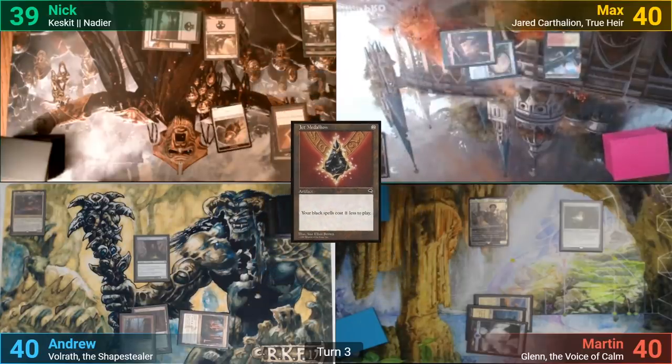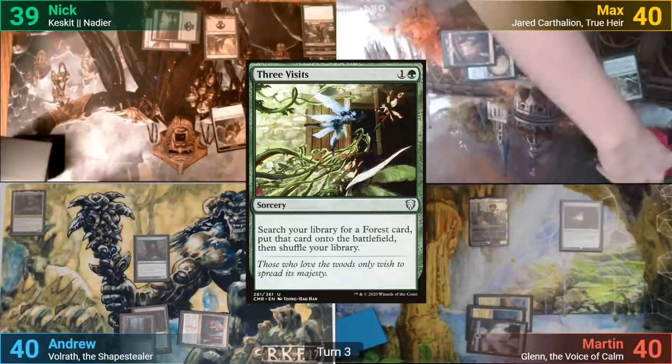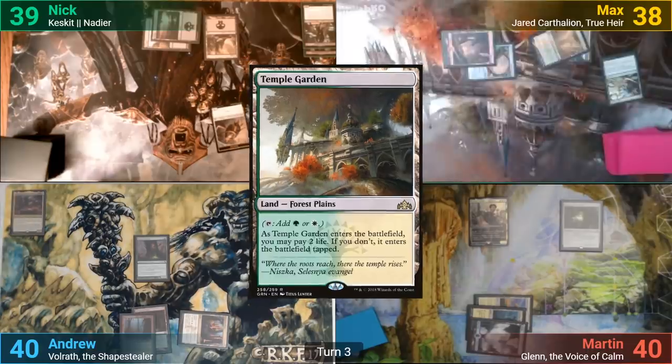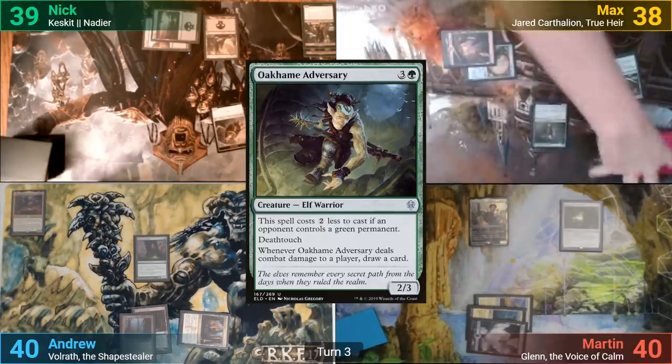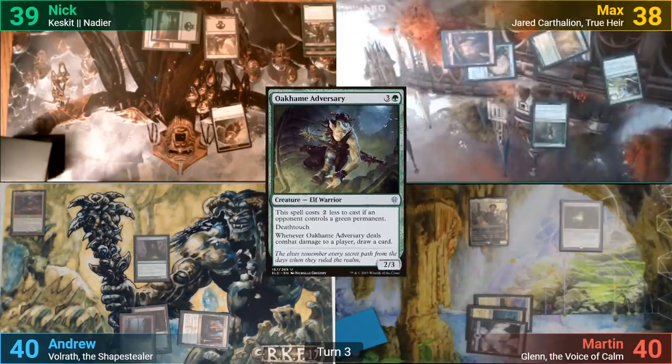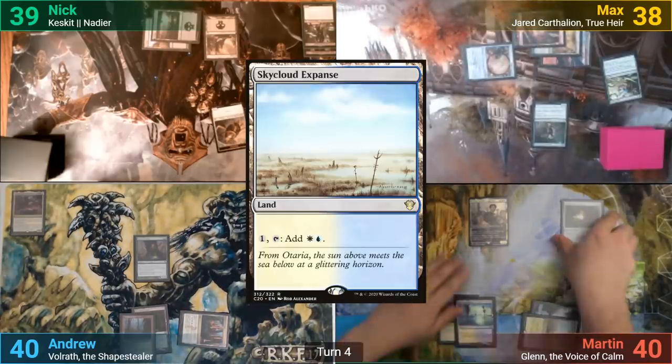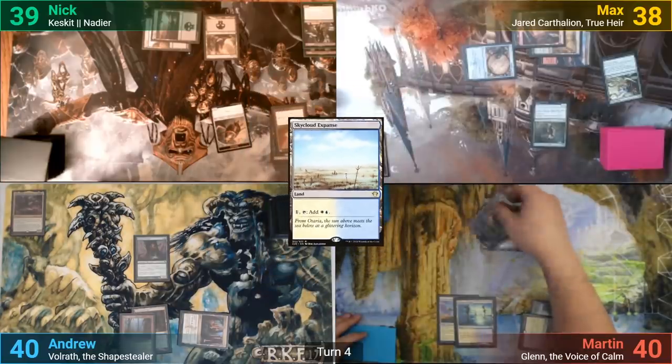Max casts Three Visits in his main phase and goes to find a Temple Garden. He has it come in untapped, taking two, then casts an Oakum Adversary for a discounted cost, passing to Martin. Martin draws, plays a Skycloud Expanse, equips Glen with the Sword of the Anime, and goes at me.